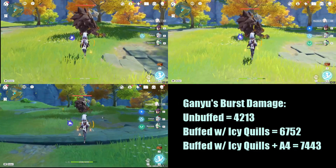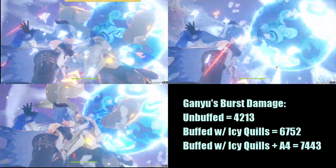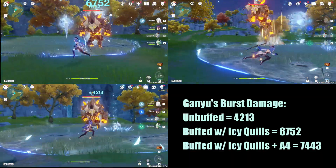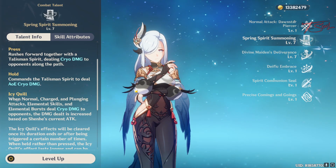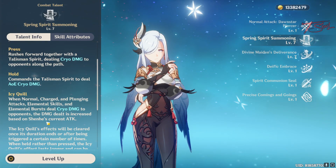Here's a comparison of the bonus damage you get from her icy quills with Ganyu's first. The bottom left is her unbuffed damage, the top left is with icy quills, and the top right is with icy quills and Shen He's Ascension passive for another 15% damage increase. The more attack you stack on Shen He, the higher the damage bonus from her icy quills.